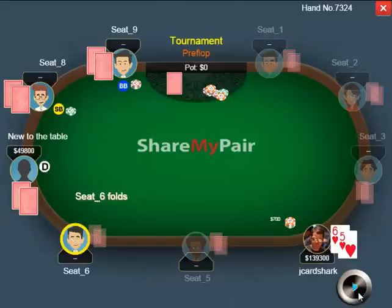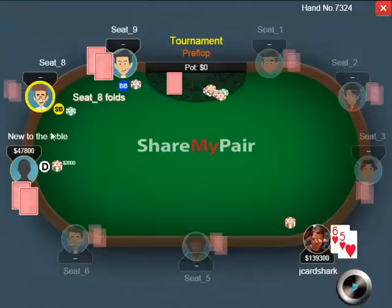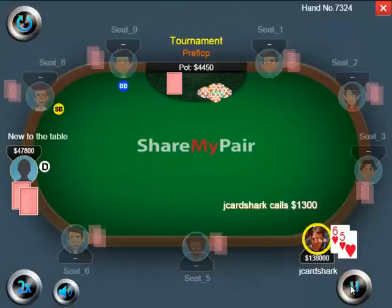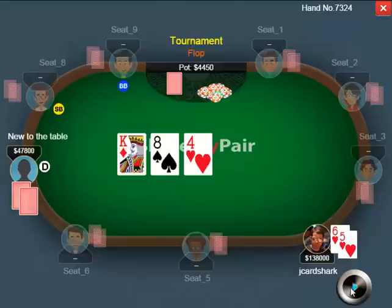In this hand I raise with 6-5 of hearts from the low jack seat, and a new player with about 50,000 in chips on the button decides to re-raise to 2,000. So I made it 700 at 150/300. This guy makes it 2,000 out of his 50,000 chip stack, so we're pretty deep stacked. I decided to call with 6-5 of hearts. I could really go either way — calling preflop is fine, and folding is fine too. This is a random guy new to the table, and I didn't think he was getting too out of line. I decided to call because I thought he may end up making somewhat sizable errors after the flop.